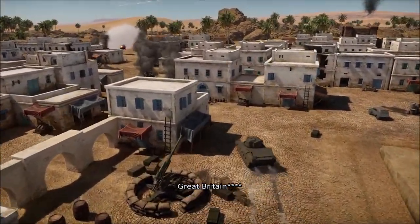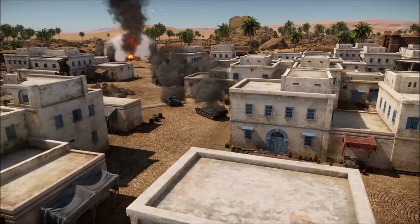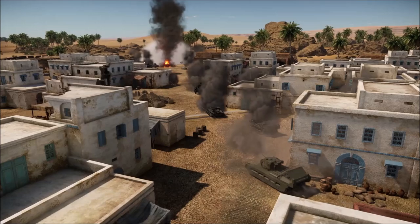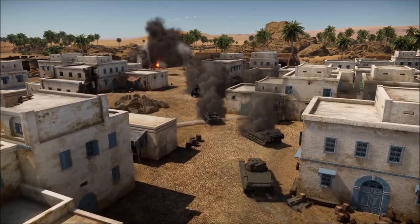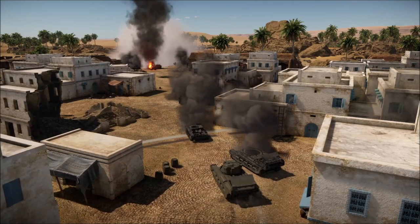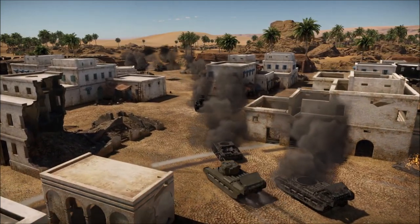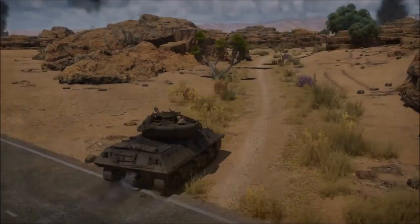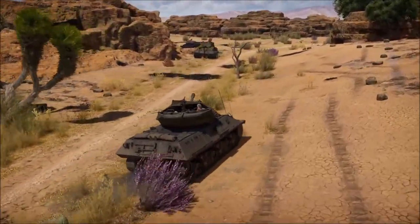With the big three out of the way, let's get into England — almost like part of the big four, being the fourth largest country in game in terms of vehicles. General characteristics: somewhat slow turret traverse, lots of solid shot AP but early access to sabot ammo, most British tanks are fairly slow, and they're well armored when it comes to turret faces from around 3.0 to 7.0 BR. They utilize faster firing cannons, though not always the strongest until you reach the 17 and 20 pounders.